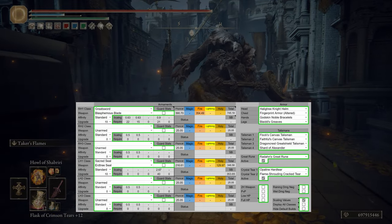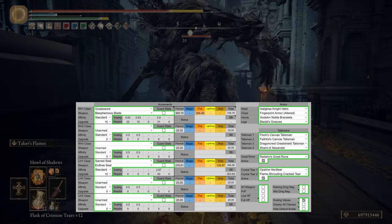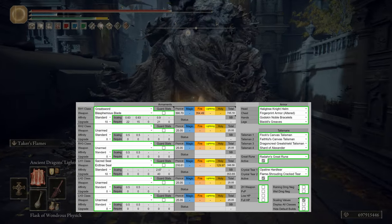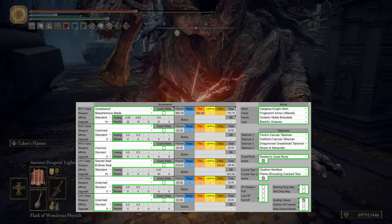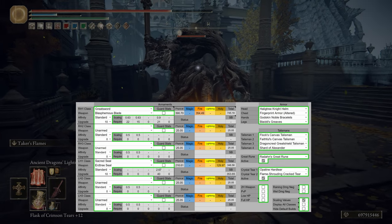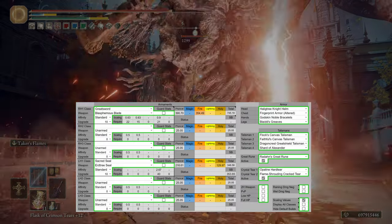For weapons, as I've already said, we're going to have the Blasphemous Blade. For the Seal, we're going to use the Erdtree Seal, because that is the best Seal for general-use Faith casting at 80 Faith. For armor, we're going to have the Halig Tree Knight Helm, the Fingerprint Armor Altered, the Godskin Noble Bracelets, and then Blaidd's Greaves — and that's going to give us the 51 Poise breakpoint, which is very important in PvE.